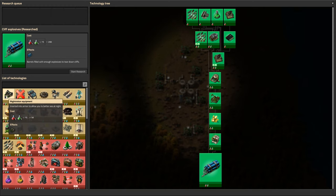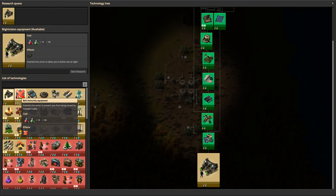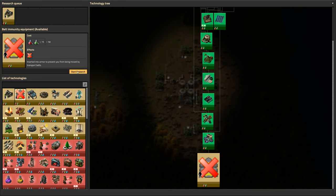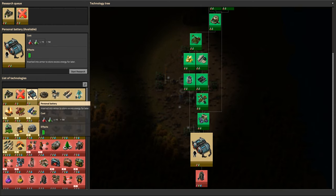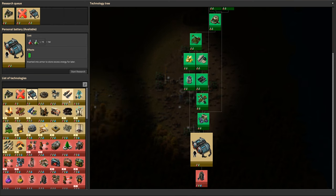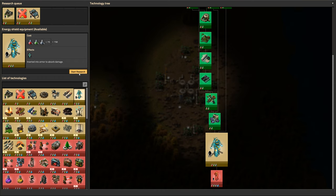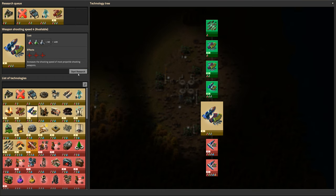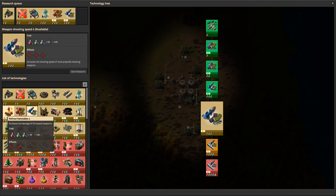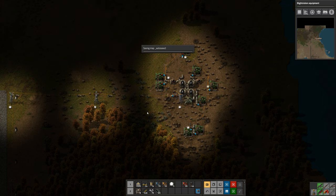Let's do night vision, and belt immunity equipment - this is something you can put in your power armor and it prevents you from shifting around when you step on a belt. For a lot of this stuff we need red circuits so we won't be able to build any of that yet, but we'll get it researched. Energy shields are nice to have, and then let's do the next level of ammunition upgrades and flame upgrades.